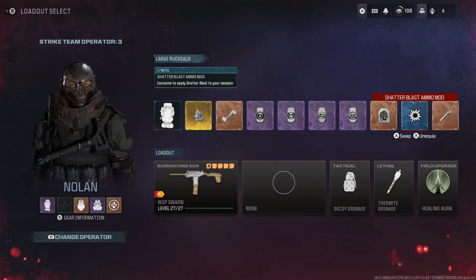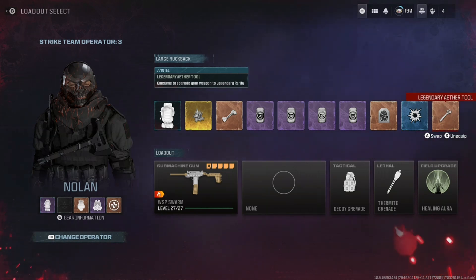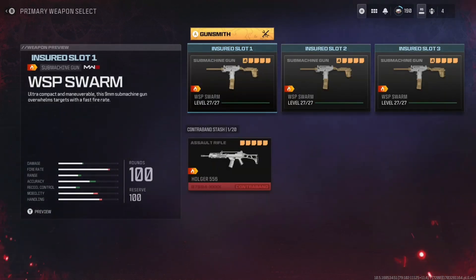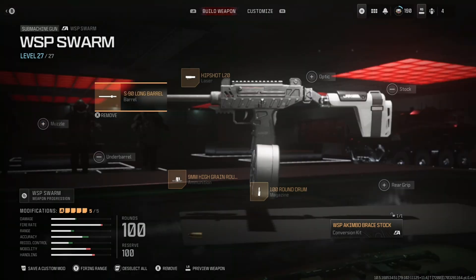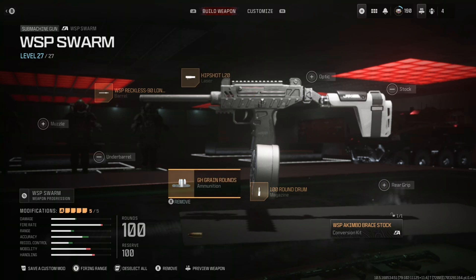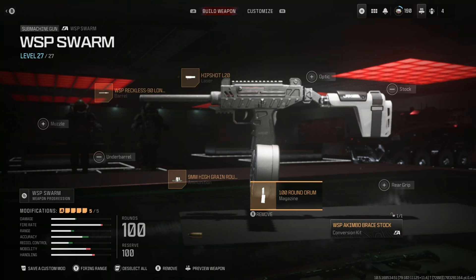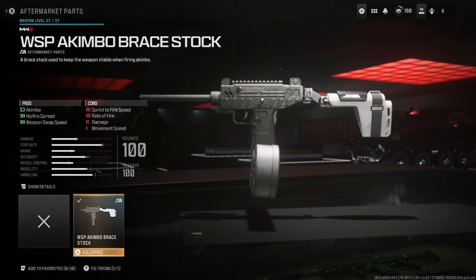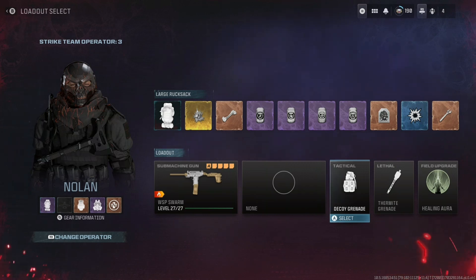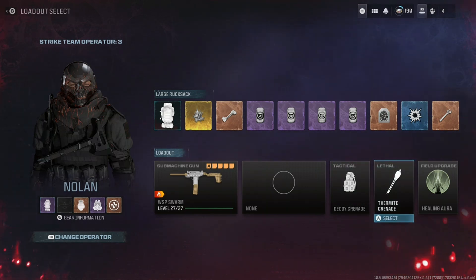You'll also want to get a Shatter Blast ammo mod, and try to get either an epic or legendary ether tool — these will boost your weapon's rarity accordingly. I recommend legendary, but epic works if that's what you can get. For the weapon, we'll use the WSP Swarm with the WSP Reckless-90 Long Barrel, Hipshot L20 laser, 9mm High Grain Rounds, 100 Round Drum, and the WSP Akimbo Brace Stock. Set your tactical grenade to decoy grenade and your lethal to thermite or ether blades if you have them.